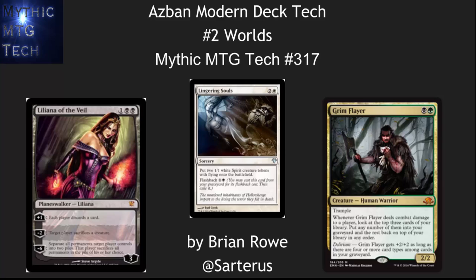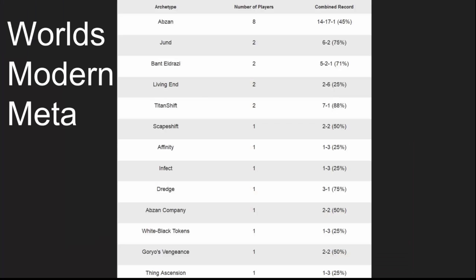Hello, this is Brian Rowe with Mythic MTG Tech number 317 doing an Abzan Modern deck tech from Worlds. This was the deck piloted by the number two finalist at Worlds. The reason I'm going over this Abzan deck tech is that it was a giant part of the meta. Eight players out of Worlds played Abzan and there are a lot of innovations and new cards being played in this deck.